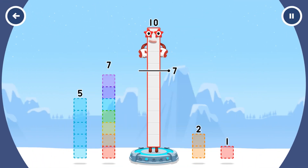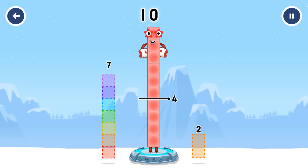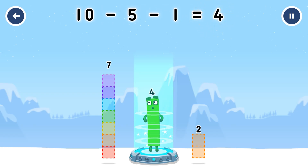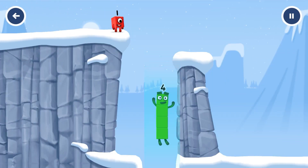Take number blocks away from 10 to leave 4. 5, 1. You got it! 10 minus 5 minus 1 equals 4. I am 4. Good job!